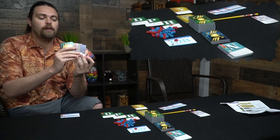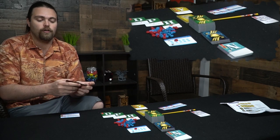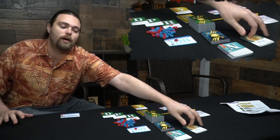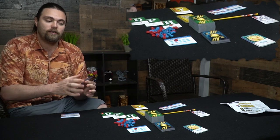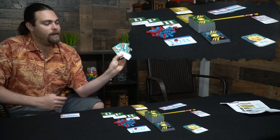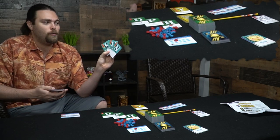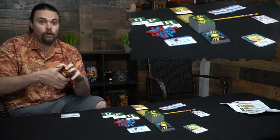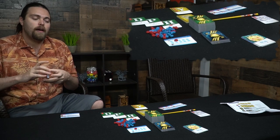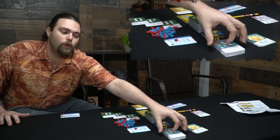You also get to choose a character — Sun, Owl, Hog, Cat, and so on — each with unique abilities and unique starting letters. Sun starts with S, U, and N. They all give you points and start as locked cards, so you always have them and can manipulate them with other letters to make words.